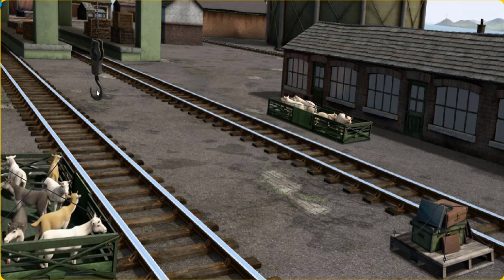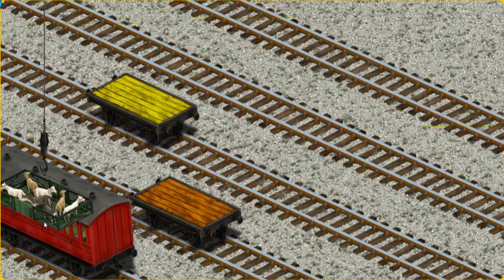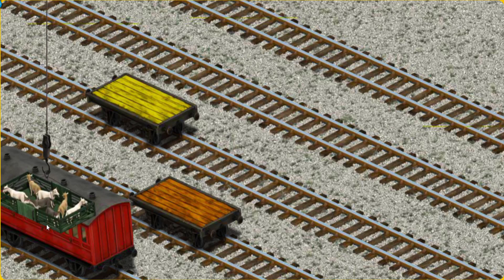Show Cranky where the goats are. There you go. Let's lift and load. Now the cargo must be loaded. Help Cranky find the yellow flatbed.